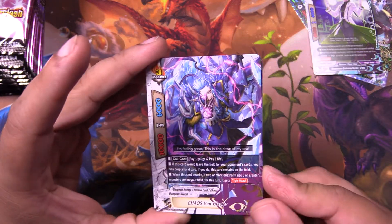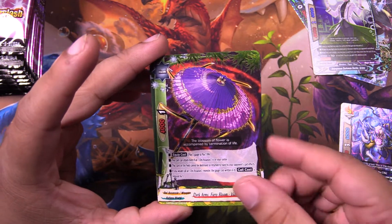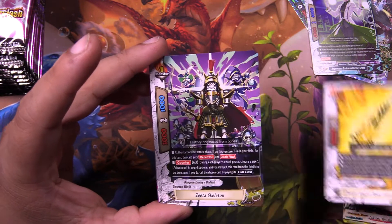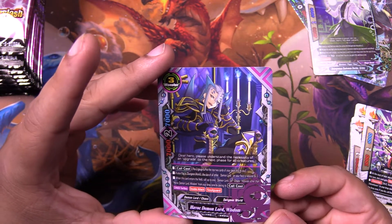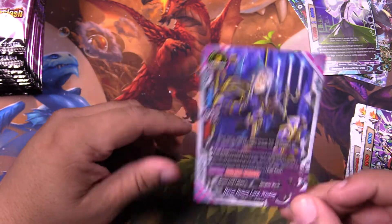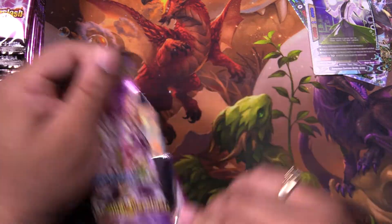We got a Chaos Vanglazer. We got Dark Arms Fiery Bloom Violet Blades. We got the Thunder Knight's Blade Keto's Edge. Another Skeleton. And the Wisdom that's busted in Demon Lords. Because why wouldn't you want this? So stupid. So stupid. Christian's going to have fun with that. I can see it now.